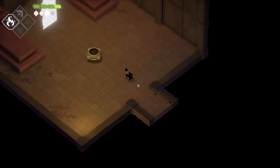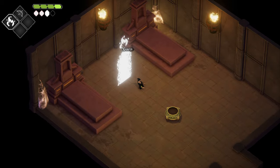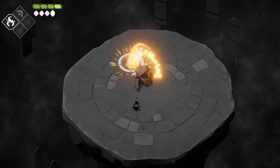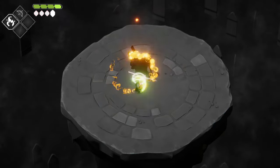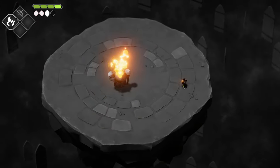You'll notice there are cobwebs, and cobwebs can be shot with the flame in order to break them and go through. You'll find cobwebs all over the world that will lead you to things like shiny objects and shrines as well. But once you go inside the door you will have a boss battle.